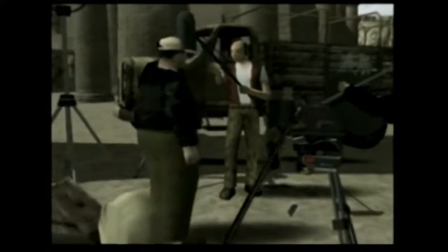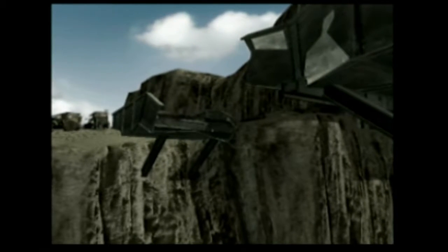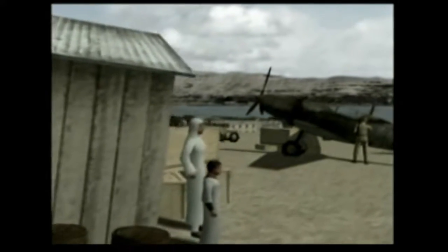Dakota Scott escapes interrogation and knows the Scarab's been taken to the U-boat bound for Germany. He steals an armored car to stop it leaving, causing mass destruction on his way.